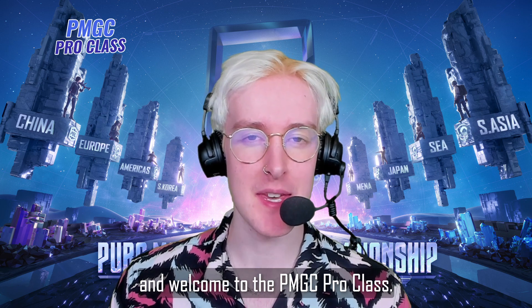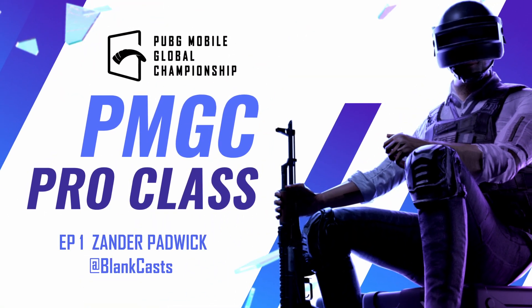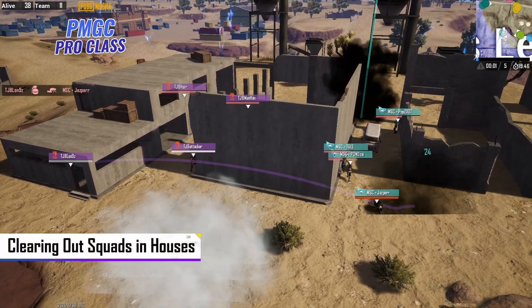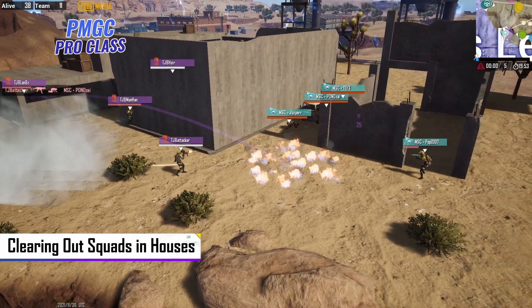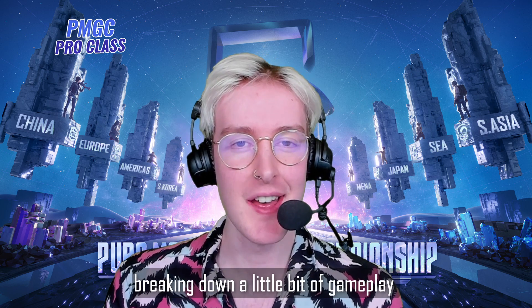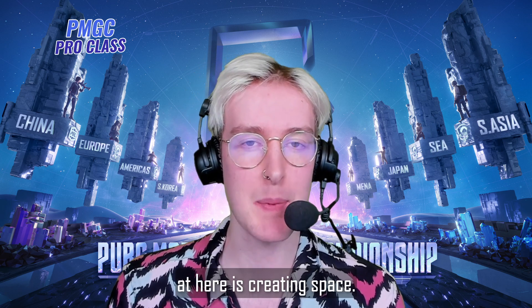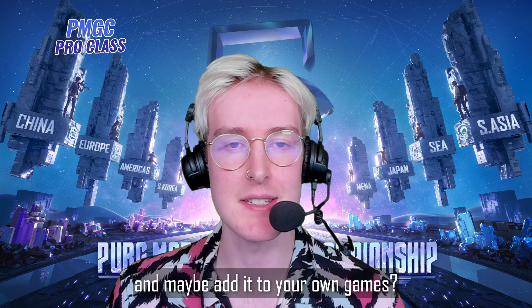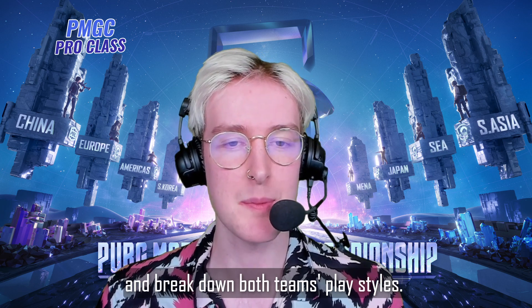Hi there guys. My name is Blank, and welcome to the PMGC Pro Class. In this episode, we are going to be breaking down a little bit of gameplay from two pro teams in the PMGC. What we're specifically going to be looking at here is creating space, and what exactly does that mean at the global stage, and how you guys at home can learn from it and maybe add it to your own games. So to do this, let's take a look at two teams, Emma Strumbori as well as Tongjiabao, and break down both teams' play styles.